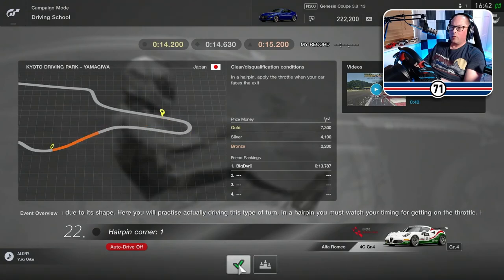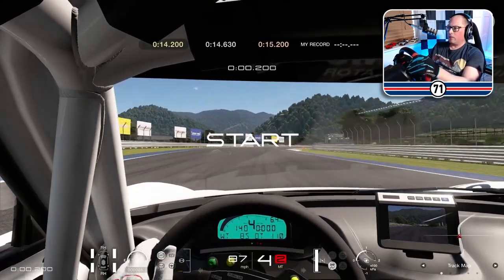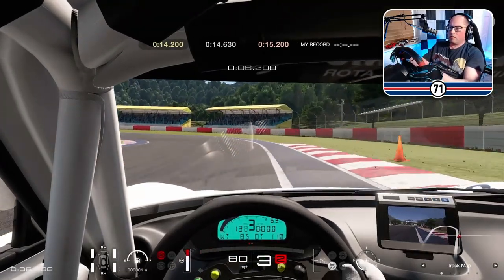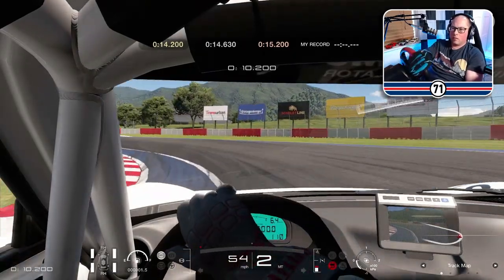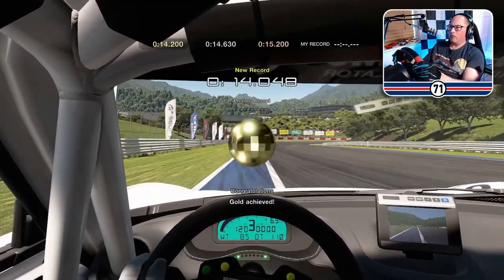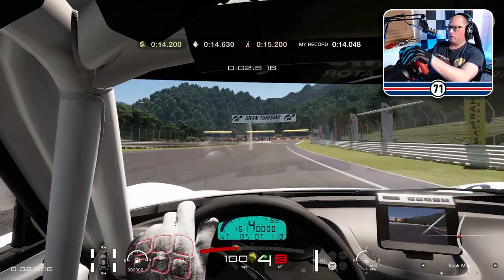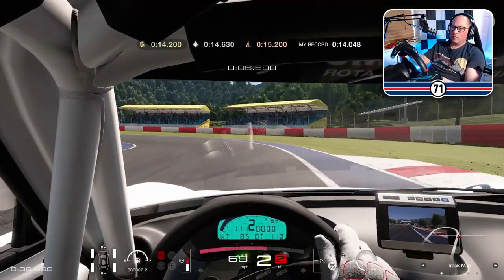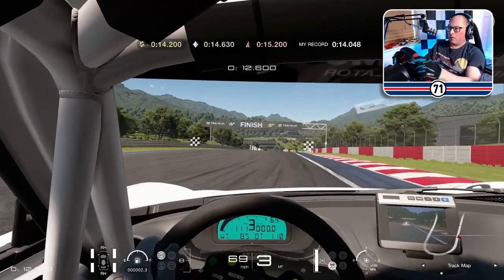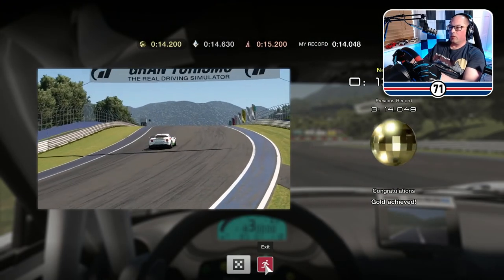So, type 180 degree — we've got a hairpin bend. So a hairpin — let's get this first bend out of the way. 14.048. That's not too bad, first go. Let's try again. 13.705 — that's a bit better. Not quite quick enough on the throttle, but we'll take it.